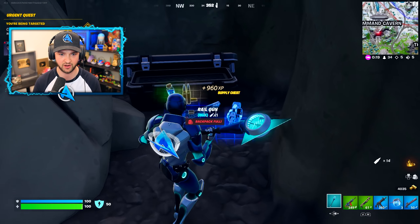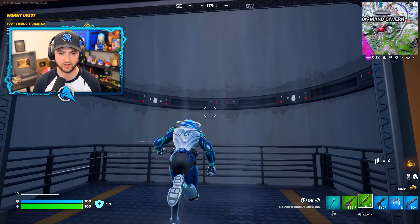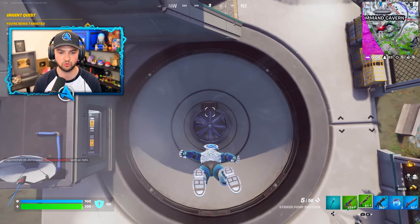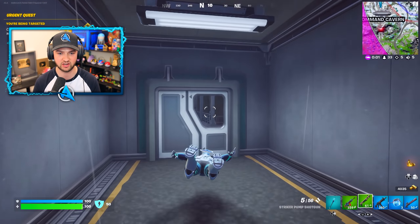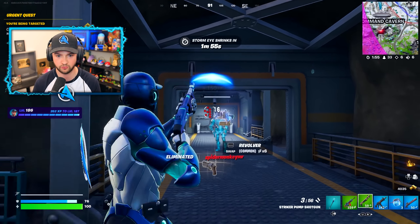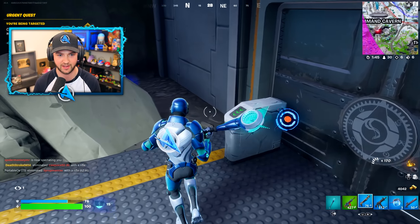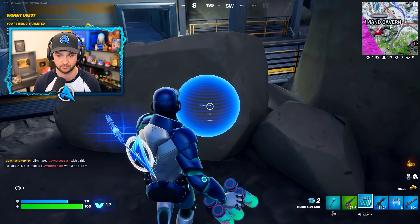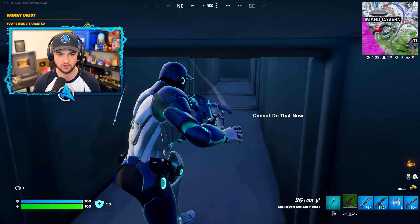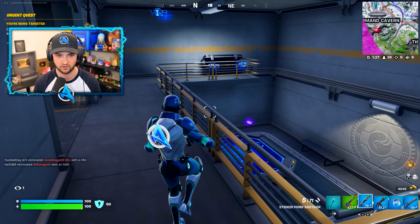If you want to find these Imagined Order weapons very easily, you can open up the Imagined Order chests to find them. You can go in the route I've just done, or this giant vent here on the outside of Command Cavern, sending ourselves all the way down. This cavern was actually secretly added in last week, but I haven't had a chance to explore it. Looks like someone else is trying to explore it as well — you can't actually open the main door. But what you can do is enter the little grate here on the right-hand side, and if you work your way through slowly but surely, you enter into this secret area.